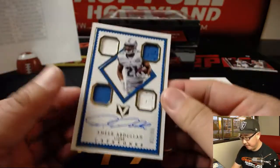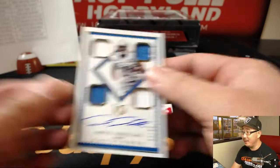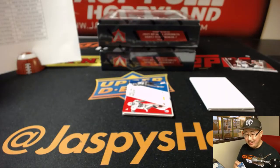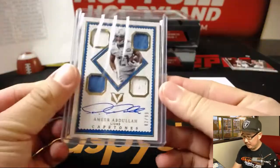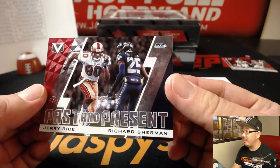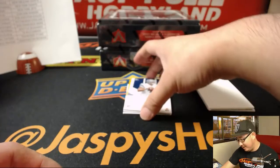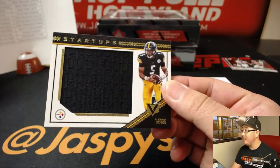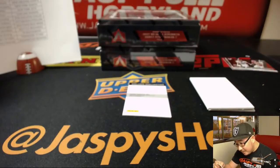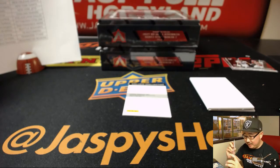And Fear Amir, two color quad relic, 82 out of 99 - Amir Abdullah, Lions - Dwayne with the Lions. Past Present - Jerry Rice, Richard Sherman. Why isn't that Michael Crabtree? It should be Michael Crabtree. Dak Prescott. Joshua Dobbs, Startup Relic, 75 out of 99 - it's another one for Michael Gallucci and his Steelers.